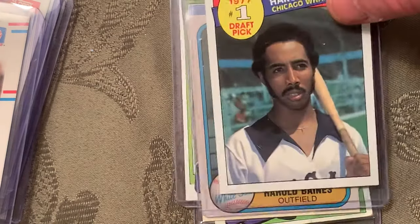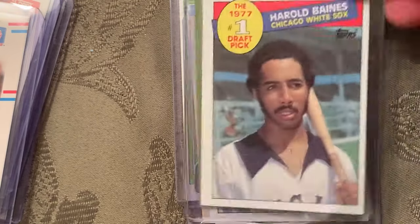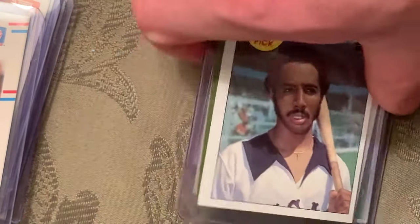At number 99 is the 1981 Topps Harold Baines rookie card. There are also some more copies, and behind it is the '81 Fleer — that's his Fleer rookie card. In 1985, Topps did a kind of draft pick subset, selecting the best players from the mid-80s with a 'Number One Draft Pick' card. The number one draft pick from 1977 was Harold Baines, and there are two of them.